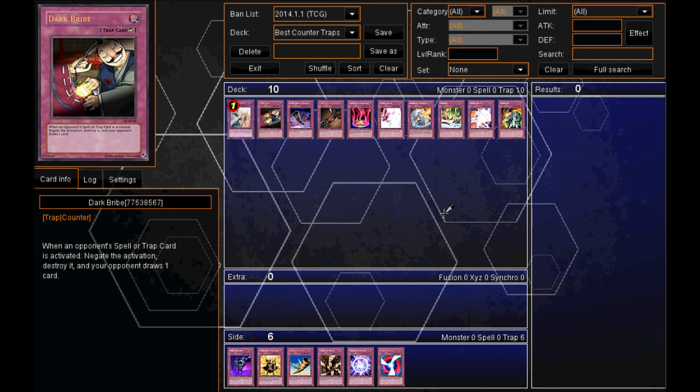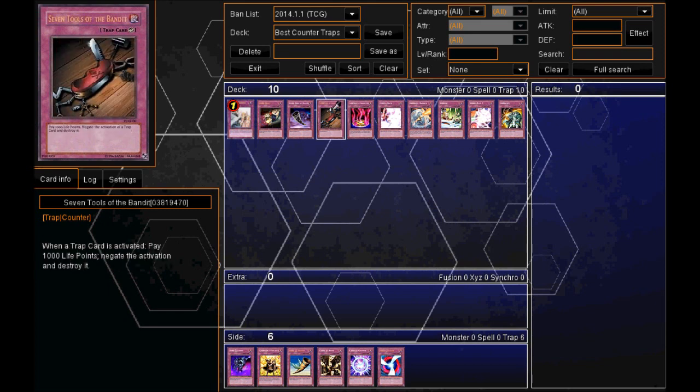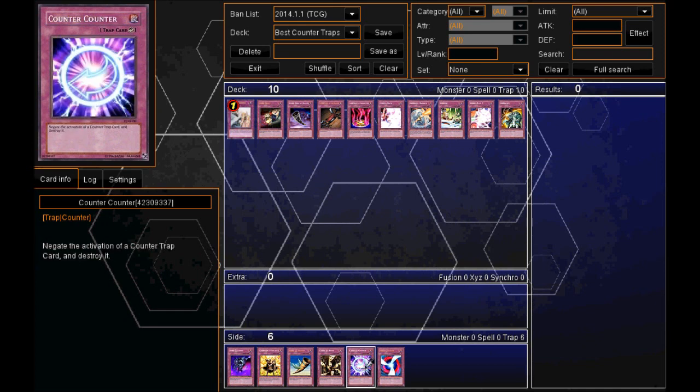So first of all, what is a counter trap card? A counter trap card is a card that when used, your opponent cannot use anything in reply to that counter trap card, and you cannot use anything either. So basically what it does is stop the chain and nothing can be used in reply to that. In fact, there's only one card that can be used in reply to a counter trap card, and that is another counter trap card called Counter Counter — it negates the activation of a counter trap card and destroys it. So that's the only card that can be used in reply to a counter trap card.